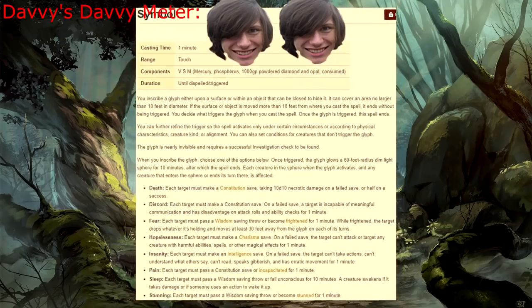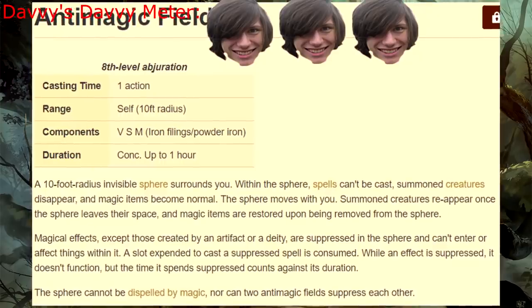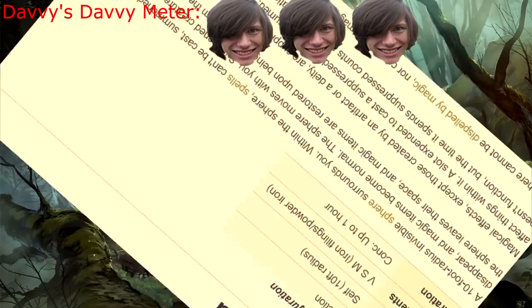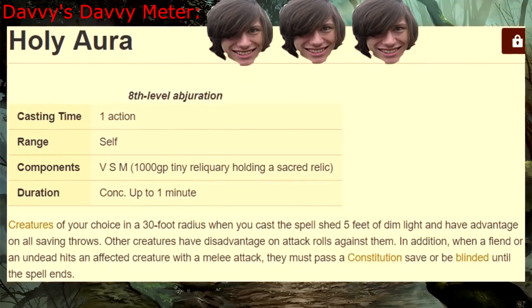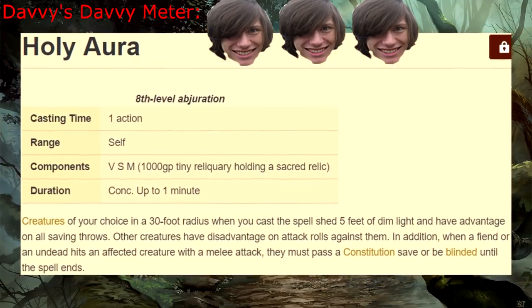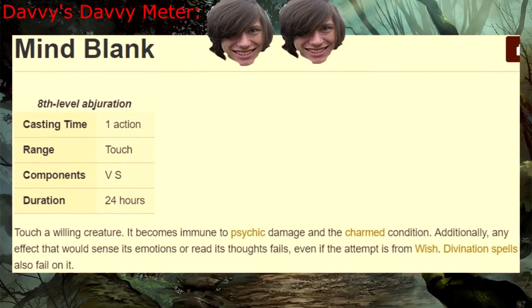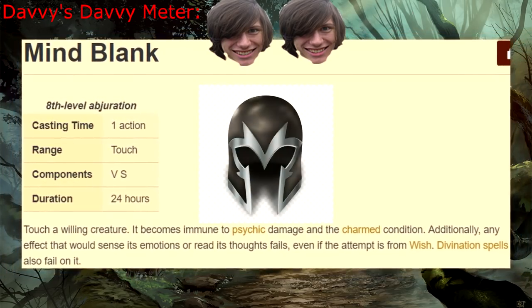Seventh level! Symbol — hey, don't you touch my box! Wait, is that all the seventh level spells? Well, okay then. Eighth level! Anti-Magic Field — this spell is the absolute bane of all casters, especially the wizard. Holy Aura — looks like the shoe is on the other table, which has now been turned! Mind Blank — I wonder if it would be a cool idea to bind the spell to a helmet. Actually, I think that's been done before.